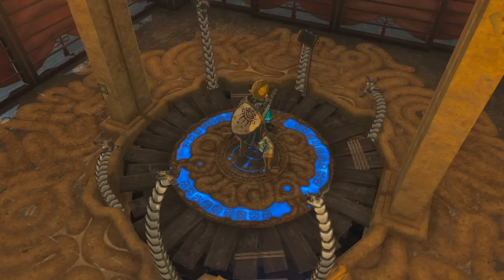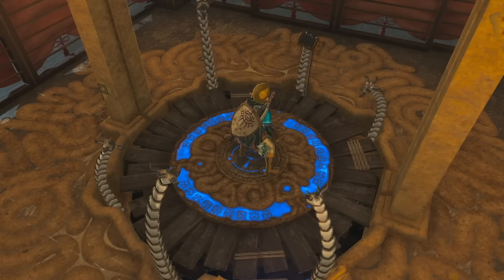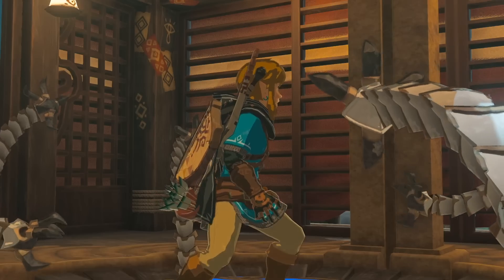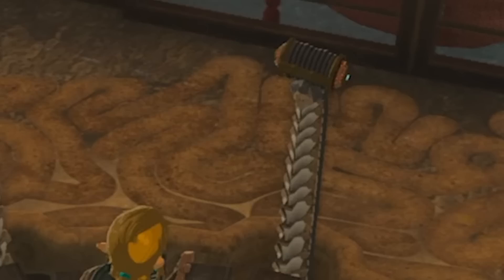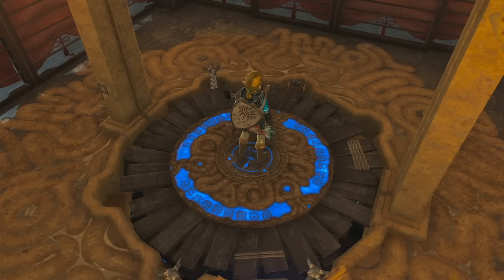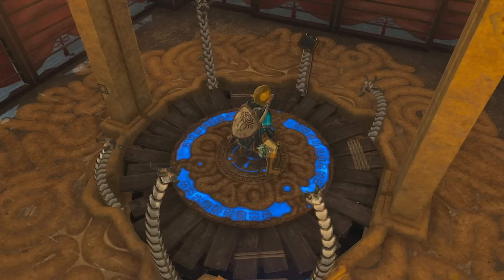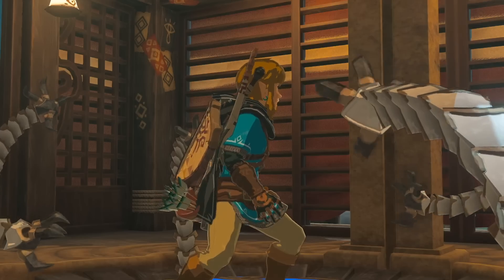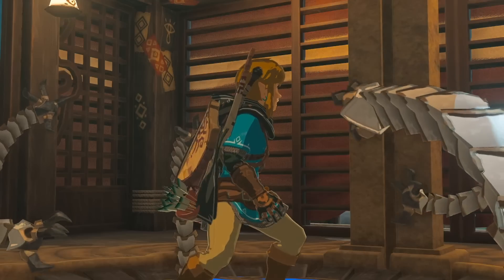In a desert valley area, there appear to be a whole bunch of Moldugas swimming through the sand toward something. It's hard to tell from the distance if these are all Moldugas or a new type of sand enemy. Then we see Link on some type of Sheikah platform where Guardian tentacles come out of the ground and appear ready to grab him — one is even holding some type of coil spring. There's red tarping and Sheikah stickers everywhere, which might resemble the Yiga Clan using Guardian technology.